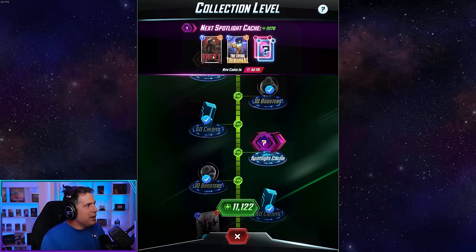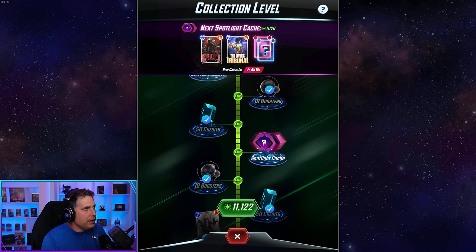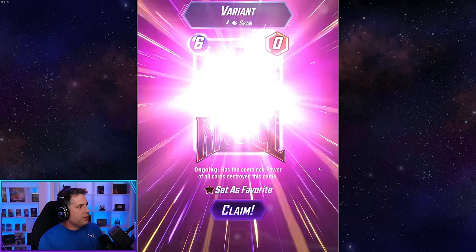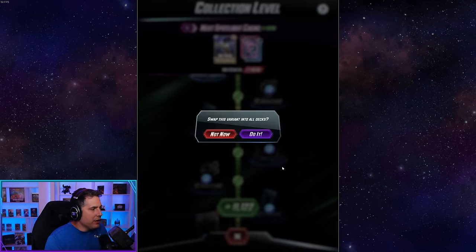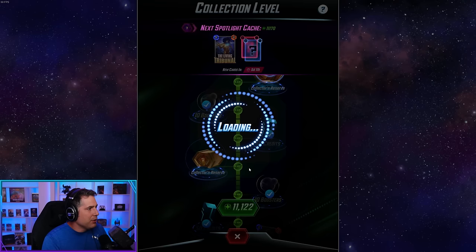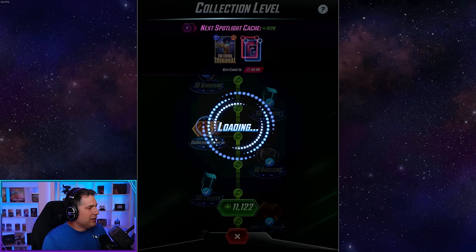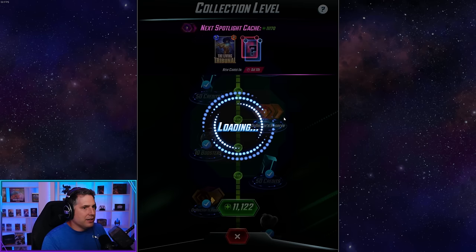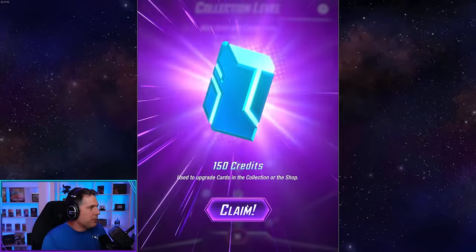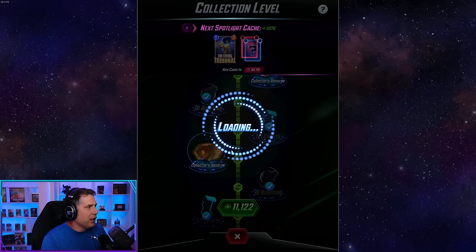Continuing to open more reserves — honestly this is the problem with the old collection system too: you save so much for these caches and then just open regular reserves. Getting 50 collector tokens feels horrible. This is a pretty rough stretch. Approaching the next Spotlight Cache. The original problem with the collection system was exactly this grind between the meaningful pulls.